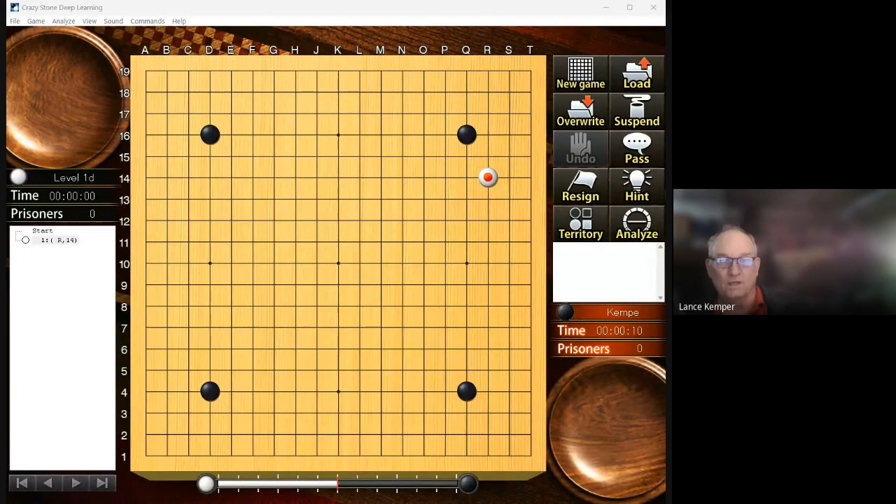Here we go — we're playing a 4-stone handicap game. I was told in comments to do some 5-stone stuff, but we're going with 4 stones. We could set it at 1-kyu and be 5-stone, but we're here playing as 4-kyu.